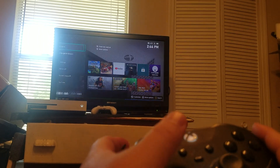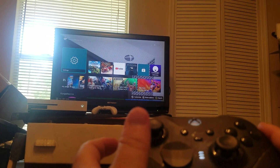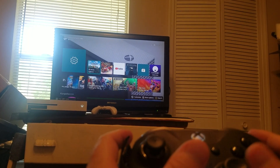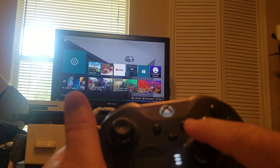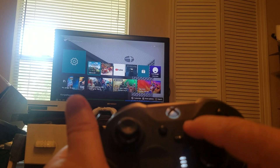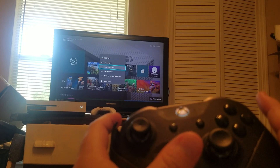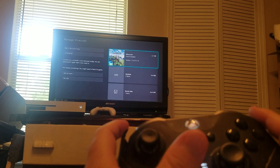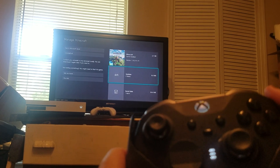First, go to home while you're on Xbox. From here, go over to the Minecraft app, and hit the little settings or menu icon — the three little lines. Click that and go all the way down to Manage Game and Add-ons. From there it's going to show updates, and you'll want to update it.